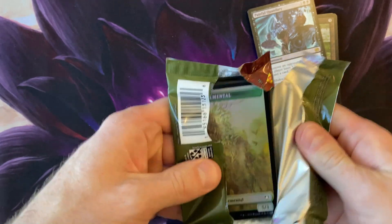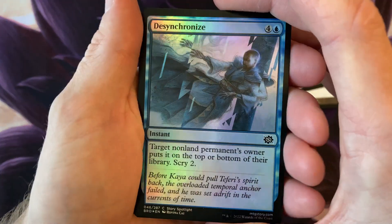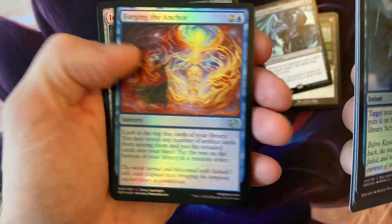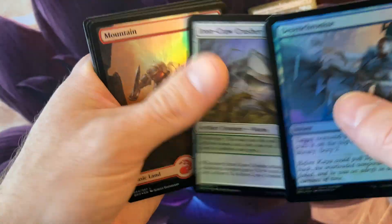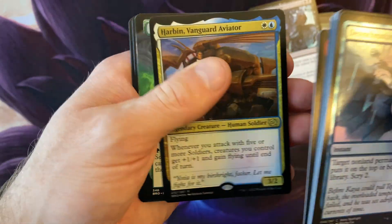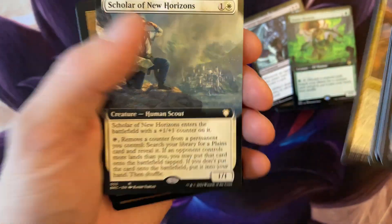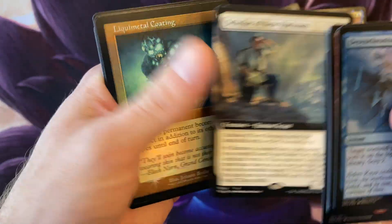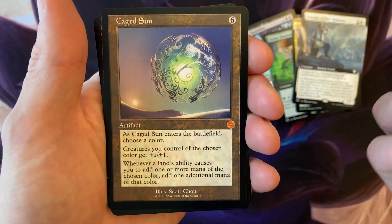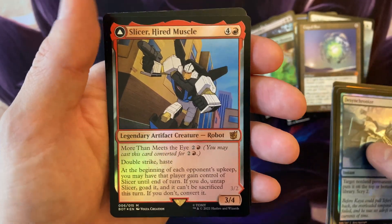We didn't get anything out of this pack as expected. Quickly going over — not very impressed. Oh, I'm more impressed with the Plains than anything else really. Haverfen — come on. Okay, we'll put the fauna there. Scholar, Liquid — come on, give me something good. Cage of Suns — yeah, there you go, that's a pretty good card. Oh, we got the foil Slicer.